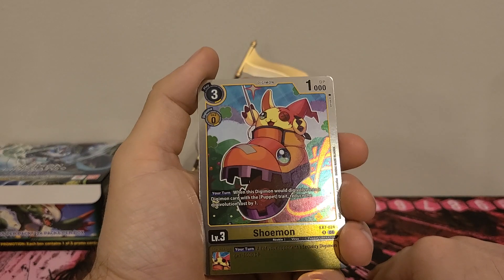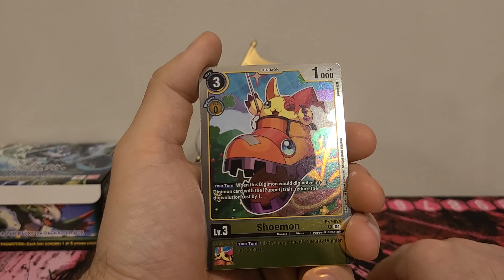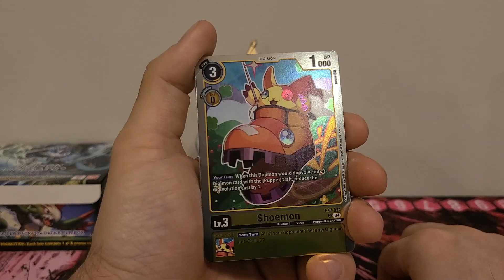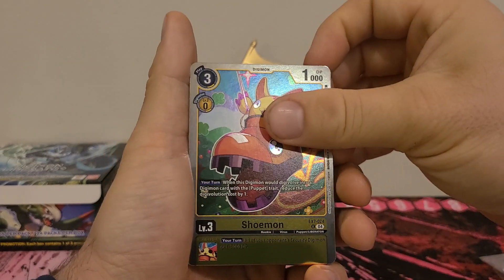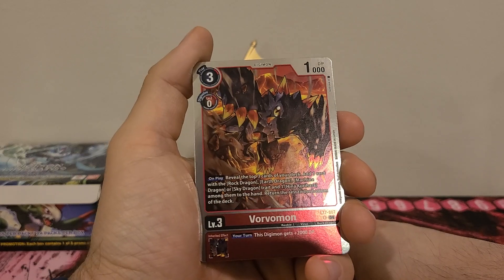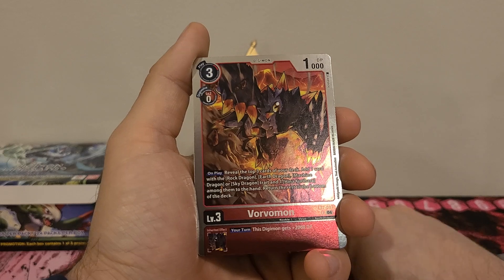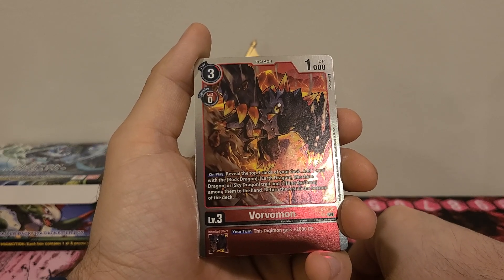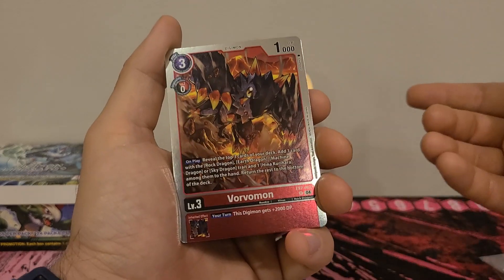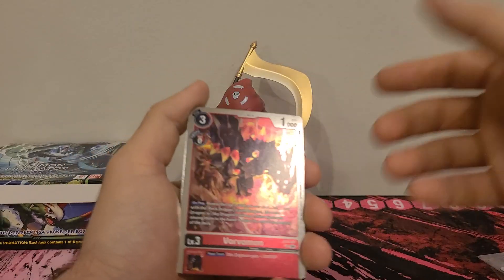Chumon — 3 play cost, zero Digivolution cost, 1,000 DP. Your turn: when this Digimon would Digivolve into a Digimon card with a Puppet trait, reduce the Digivolution cost by one. Inherited Effect, your turn: all of your opponent's security Digimon get minus 3,000 DP. And we got Vorvomon — 3 play cost, zero Digivolution cost, 1,000 DP. Digivolves from black and red, is mono red. On play, reveal the top 3 cards of your deck. Add one card with a Rock Dragon, Earth Dragon, Machine Dragon, or Sky Dragon trait, and one Hina among them to hand. Return the rest to the bottom of the deck. Inherited Effect, your turn: this Digimon gets plus 2,000 DP. The top effect is definitely working for the Hina deck.